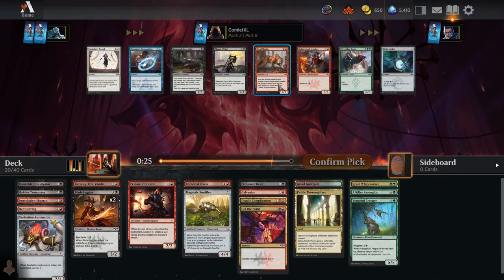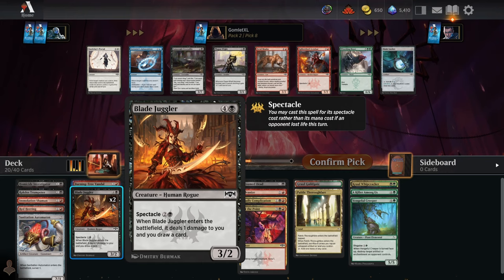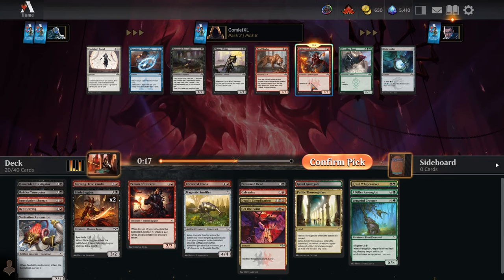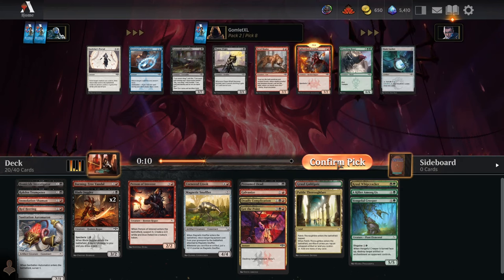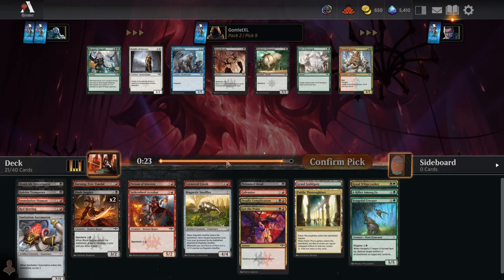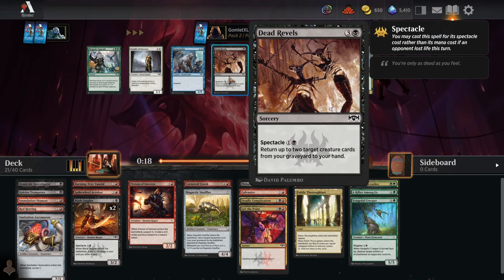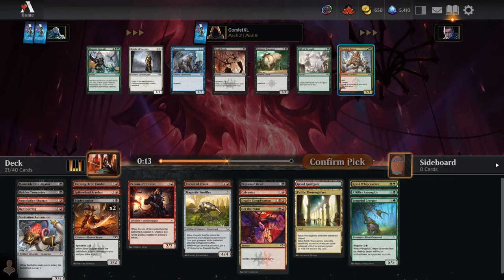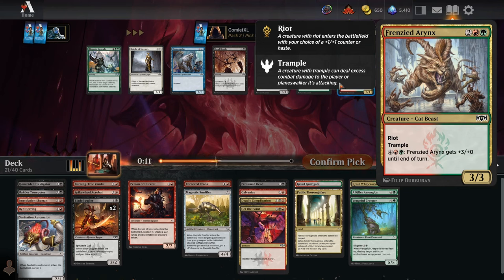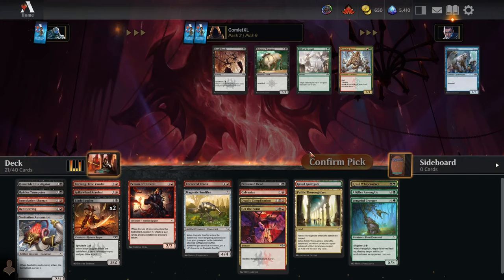Pick eight — two mana 2/2, or a three-mana 5/2 at spectacle. We're already trying really hard to spectacle on turn three so I'll take the three-mana 5/2. Ideally we want to find some really good combat tricks to go with this because it's going to get blocked by a two-mana 2/2 and die. Pick nine — Dead Revels: two mana to return two creatures from grave to hand is pretty solid. There's an Eringst to splash in, but I don't think that's quite strong enough. I'll take Dead Revels.